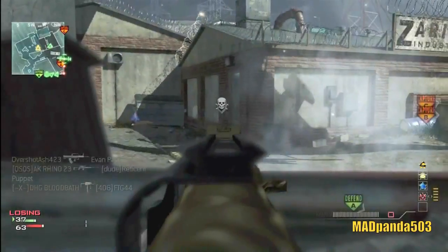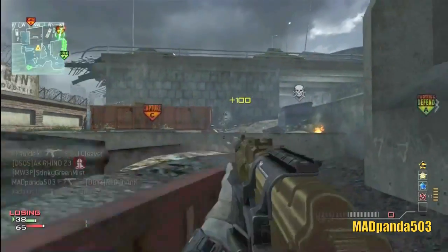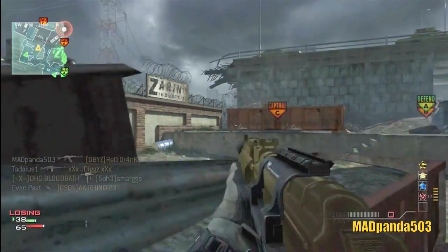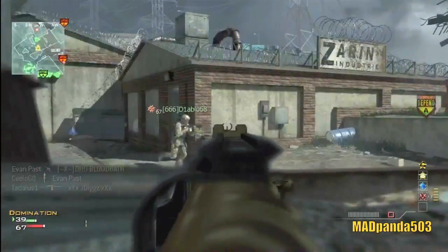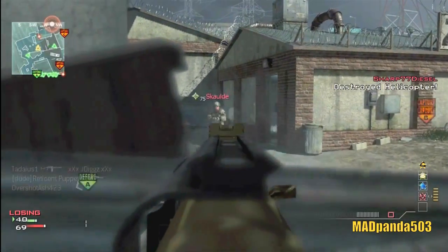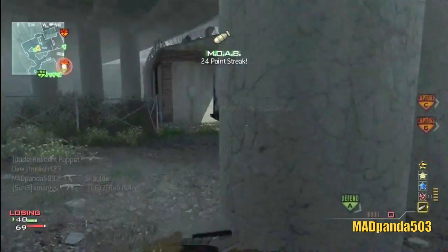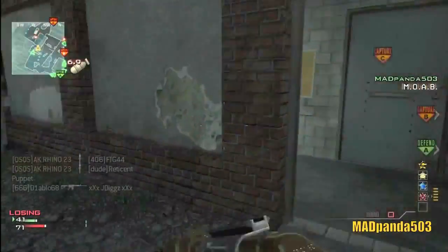I almost pick up the moab here. I had Specialist bonus at the beginning of the game because I tried to cap C and then I died. So this is my second round. You can see the score at the beginning of the video where it started — I think it ends at 40-something. There's the moab — holy crap, that was so fast! I should have tried to go for a second one. It was awesome.